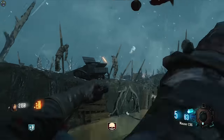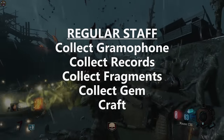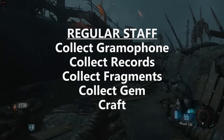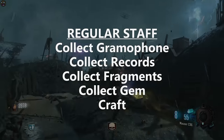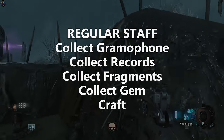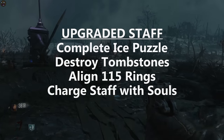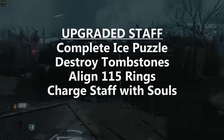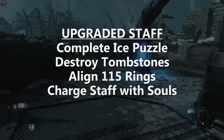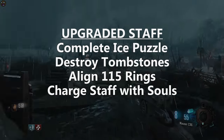Here's a quick overview of the steps we're going to be covering in this guide. For the regular staff, we're going to collect the gramophone and the associated records. We'll also be collecting 3 staff fragments and the gem for the staff, and then we'll be able to craft it. And once that's done, we can get working on the upgraded staff steps, which are to complete the ice puzzle in the crazy place, then destroy the ancient tombstones around the map, at which point we'll be able to align the 115 amplification rings and ultimately start charging the staff in order to finish the upgrade process.